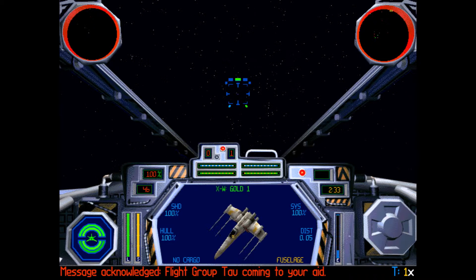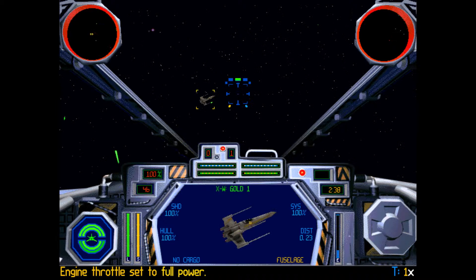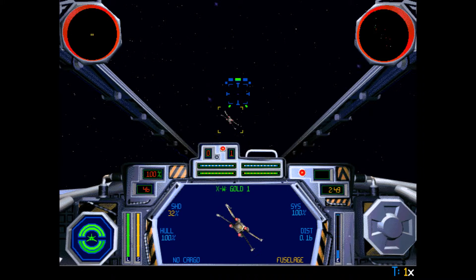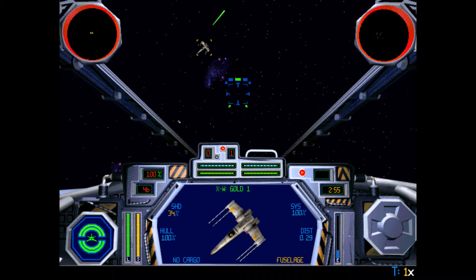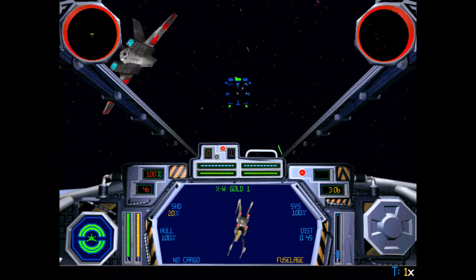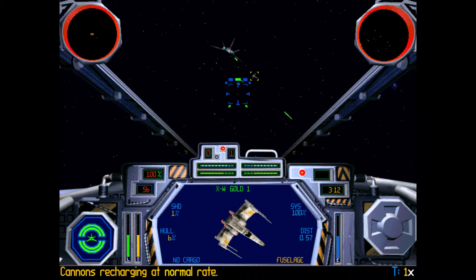We do have an X-Wing targeting me, so I should probably take care of this guy because he is not going to leave me alone. The gold ones always go after the player for some reason, and he's really super fast. I'm not a good shot — he has to be flying in a straight line for me to actually have a shot at him. It's engaging in the X-Wing hunting.